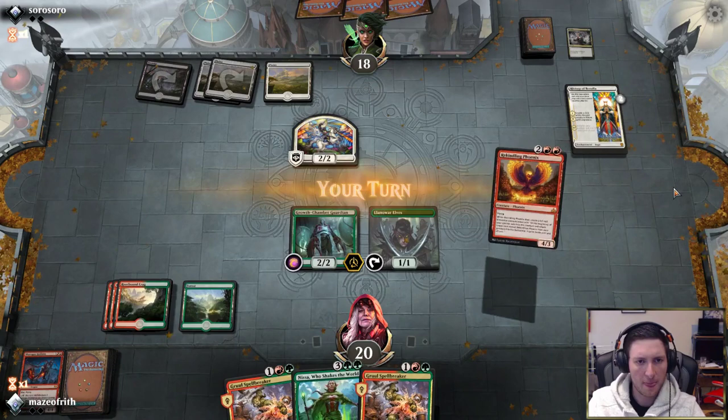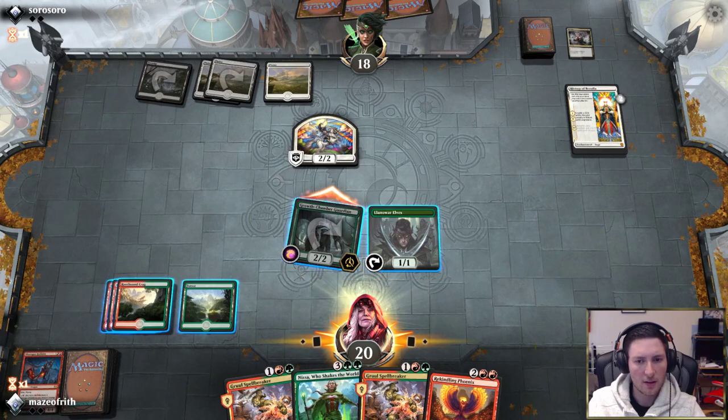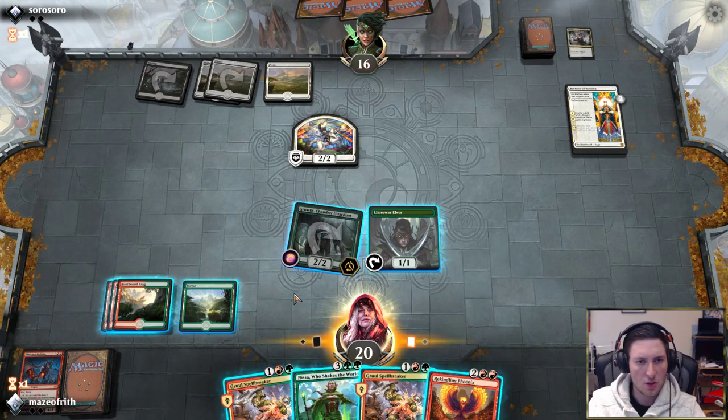We untap with five mana. If we Nissa and untap a Forest, we don't have enough mana to threaten the adapt. But if we do adapt, we just play out the Guardian — so we're still fine to go with Guardian here. We'll dink our opponent for two. Do we play Nissa or Phoenix? The lands have haste, as do our Spellbreakers. I think we just run Phoenix out here.